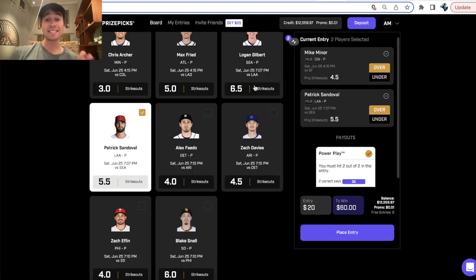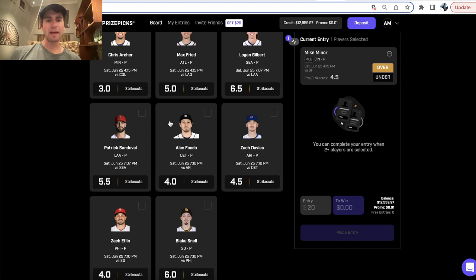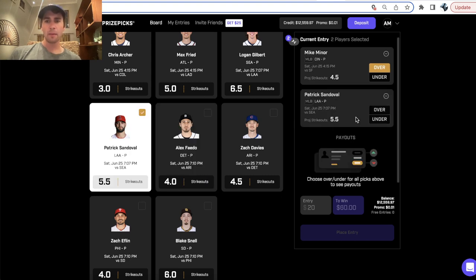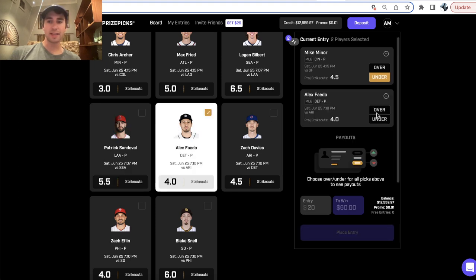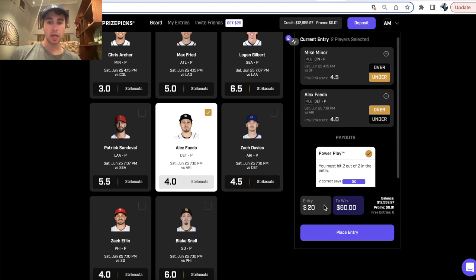We're going to be looking through the best MLB player props on PrizePicks. This platform's pretty fascinating because it doesn't matter what two picks you select — if you take overs or unders, you're always going to be getting $20 to win $60, which is $20 to win $40 in profit plus your $20 stake back.